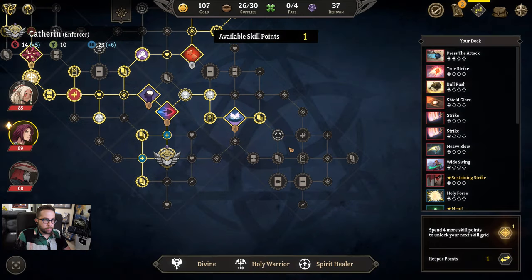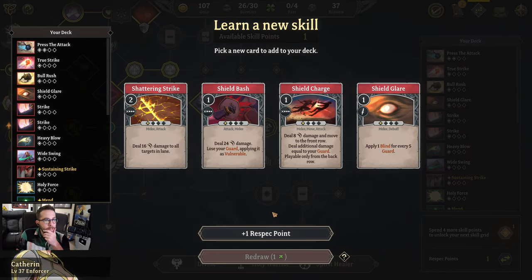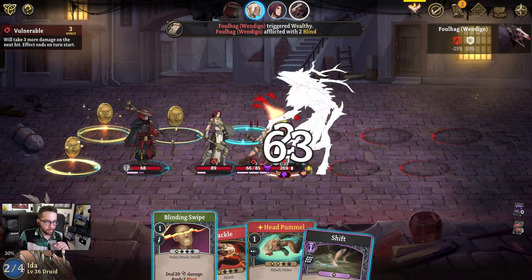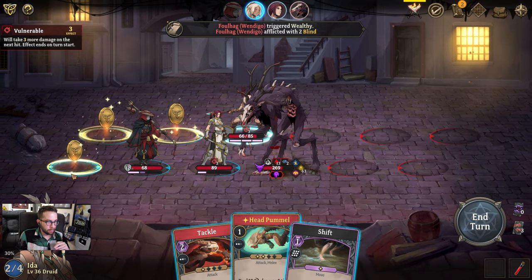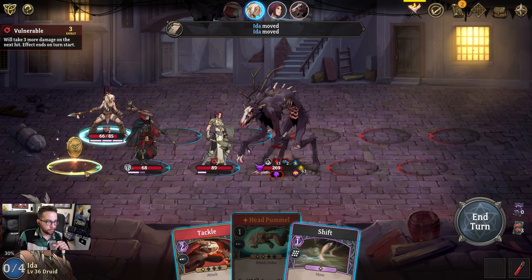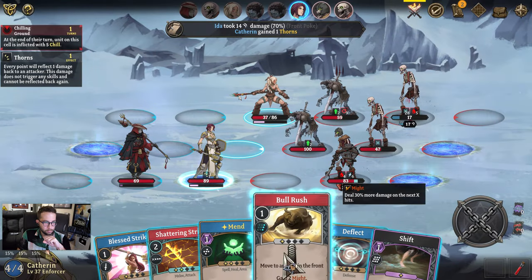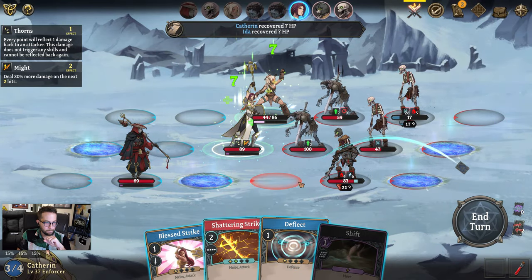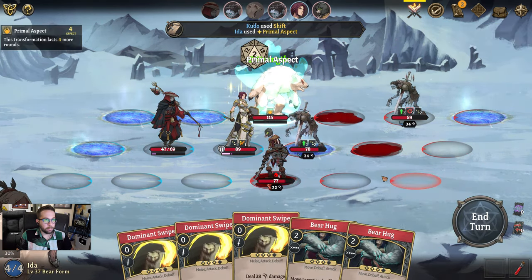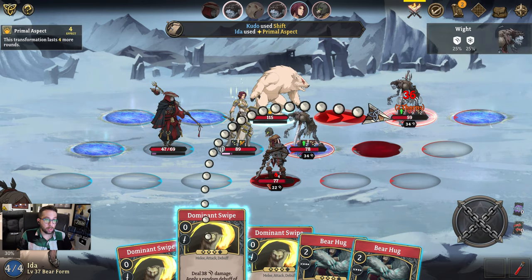Alright, let's put that skill point to use so we can get that Holy Warrior we placed before. He's going to have us draw random cards from that deck. I have found myself against this big old guy, but he is dropping coins — I need to try to get those, I need that money. Ooh, here we go — Primal Aspect. Such a cool card. Bear mode! You have a whole different deck of cards in bear mode. They're pretty darn strong.